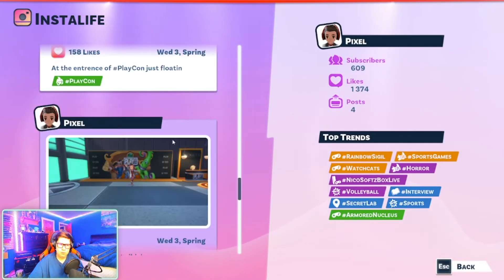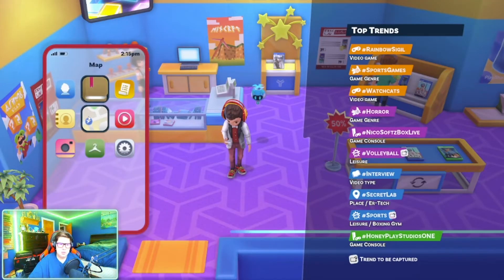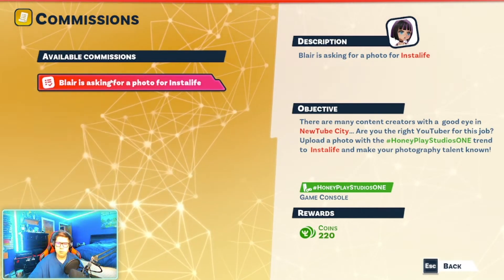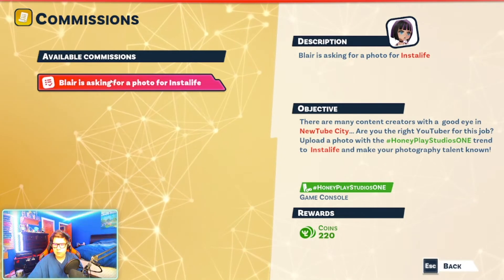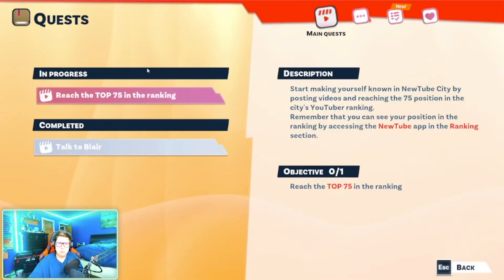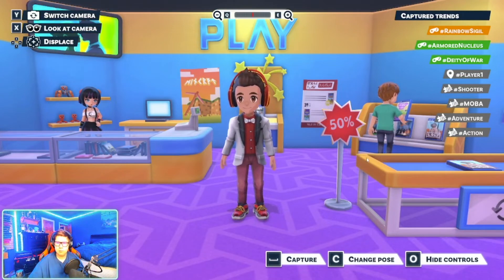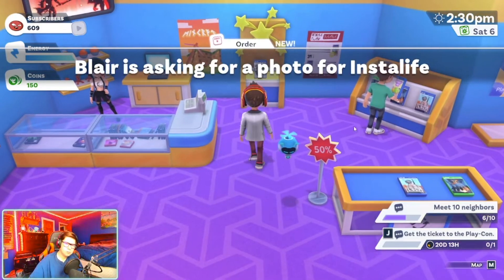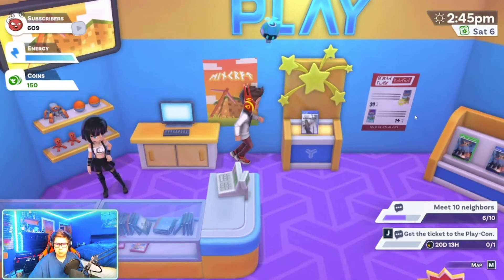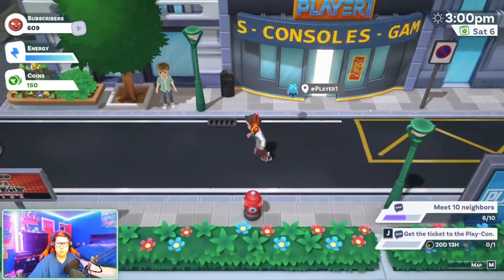I deliver the package to Blair. The games in the shop are references — that's PUBG, and Rainbow Six Siege — I was right! I hand over the package successfully. Now I check commissions again: a new task involves taking a photo with the Honey Play Studios One console on InstaLife. I'm not sure how to do that.